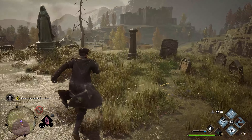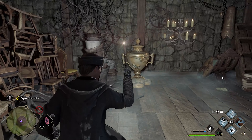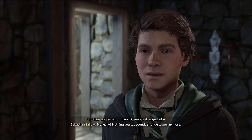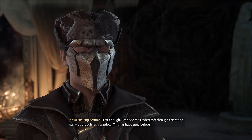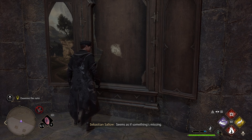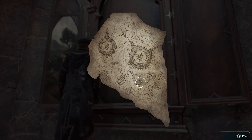Who the heck is using that big bardiche like that? Those vines give me the heebie-jeebies. I can see the undercroft through this stone wall as though it's a window. Wait — we can get straight to the undercroft from here? Seems as if something's missing — yeah, like the whole thing. Sebastian, seems to be some sort of note.